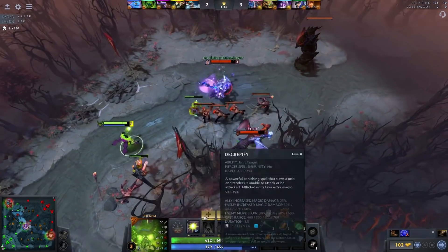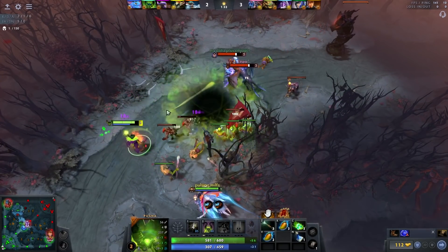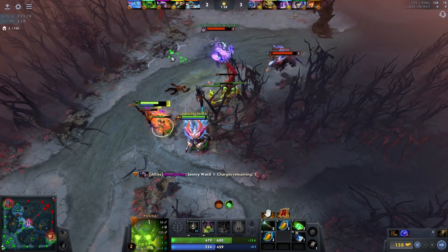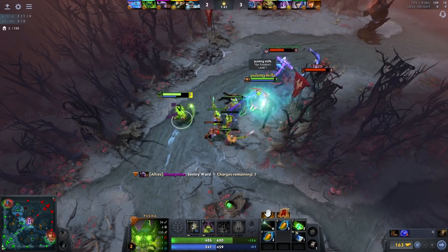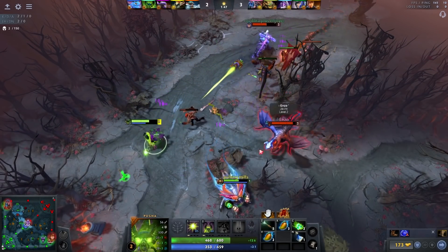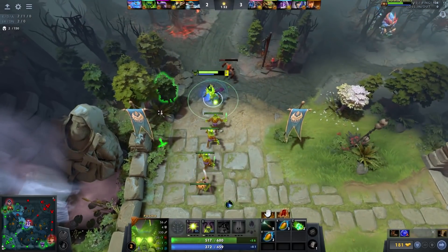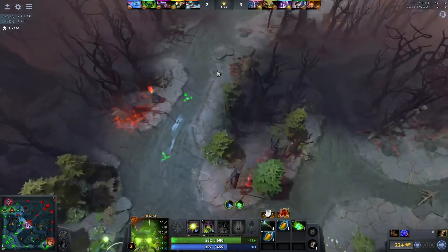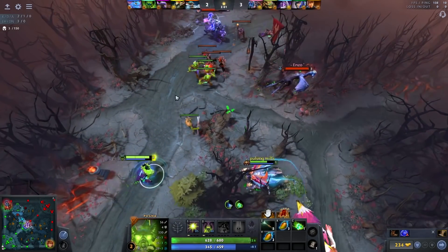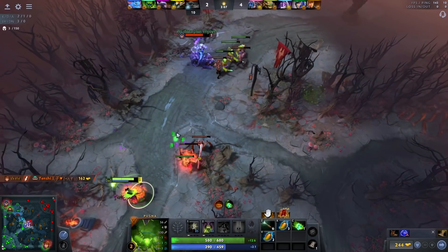That was a good beam — he used that to prevent me from CSing. You can see any time there's a CS coming up, instead of just focusing on getting it I just nuke and then hit them instead, and it really adds up over time. They have a very annoying lane though — very high chip damage — so it's a tough one. Nyx definitely gets out-traded by Jakiro pretty hard which makes it harder for me to trade.